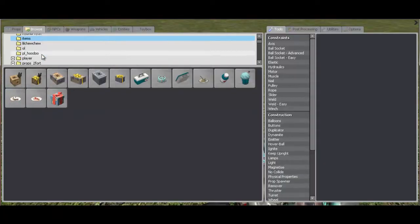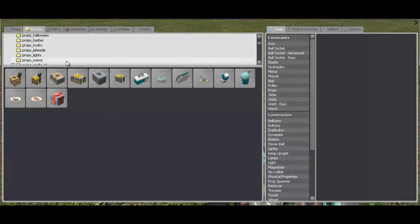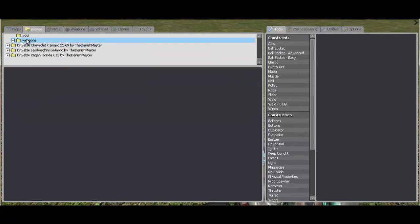You're going to go down even further — not player. Go down to where it says weapons. You're going to press the plus, and then click on C models.